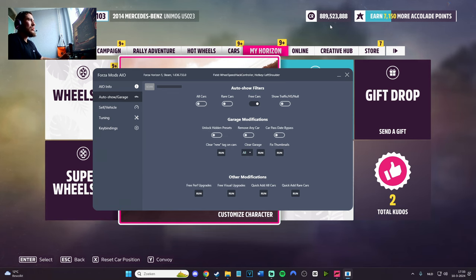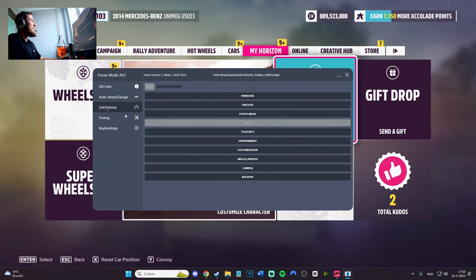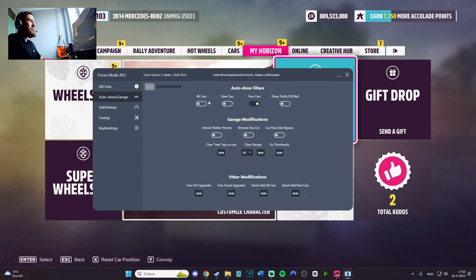Add like super wheel spins — max 20K. Do a little bit of money, like 100 million is okay. Don't use all cars. Rare cars you can, but all cars — don't do it. Teleporting is the number one problem people have because it's a bigger issue for the game. Other than that, it's amazing, working great — pretty much perfect.